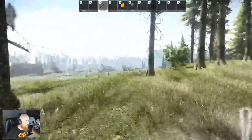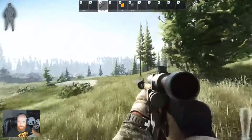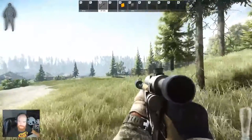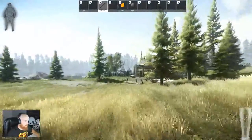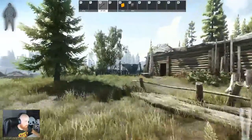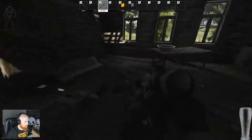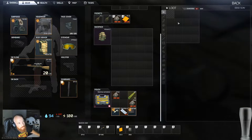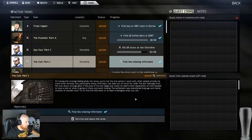Yeah, let's go, mate. I'm not checking — I saw my stream cut out a little bit. I've been having a little bit of issues with my bitrate. Based in Alice Springs, this is the best internet you can have. I think that's the find a missing informant objective. Survive and leave the area.